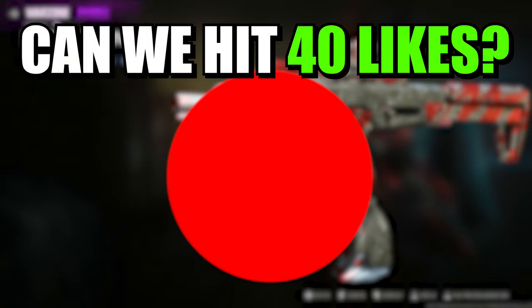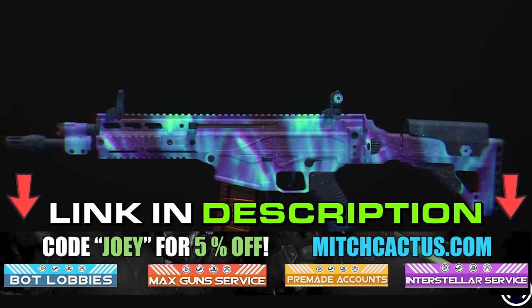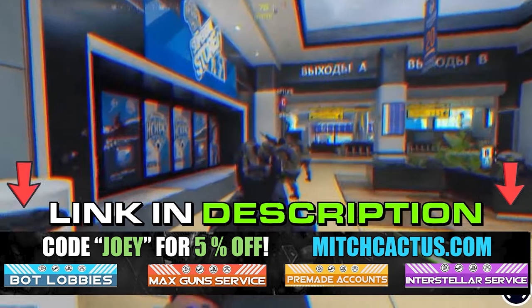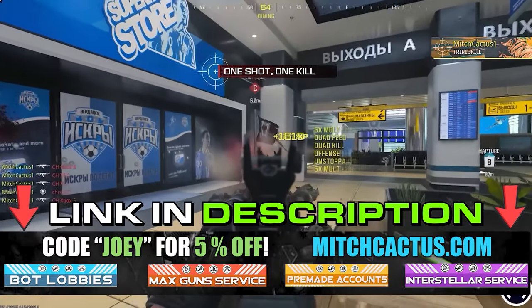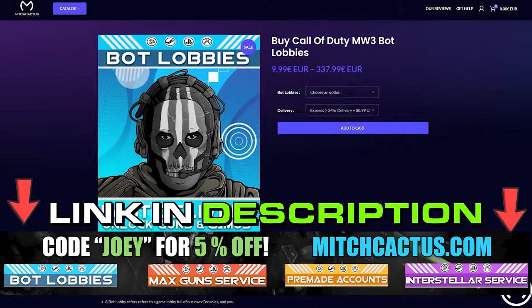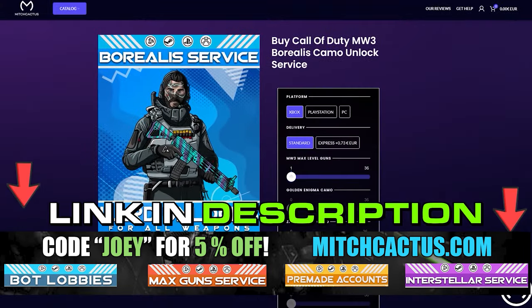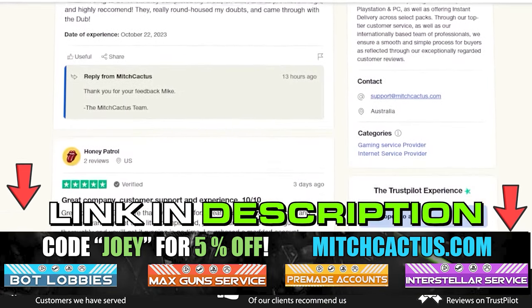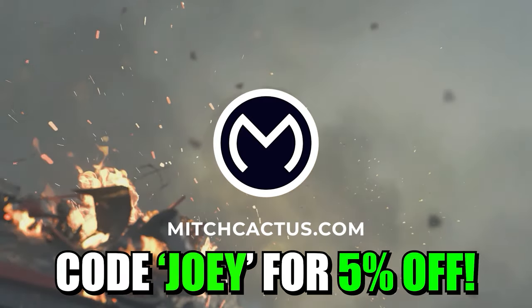Just before we get into it, drop a like, subscribe, and let's hear from our sponsor, Mitch Cactus. If you're looking to unlock the new Modern Warfare 3 camos such as Interstellar and Borealis hard unlocked, or playing bot lobbies, they can level up your guns and unlock camos rapidly, or even instant delivery pre-made accounts. Be sure to check out MitchCactus.com. They are the biggest and most reliable sellers with heaps of brand new offerings for Modern Warfare 3, with completely safe and legitimate services for Xbox, PlayStation, and PC. These guys have almost 10,000 reviews on their Trustpilot page and are by far the most legitimate sellers. Be sure to use code Joey for 5% off for a limited time only.